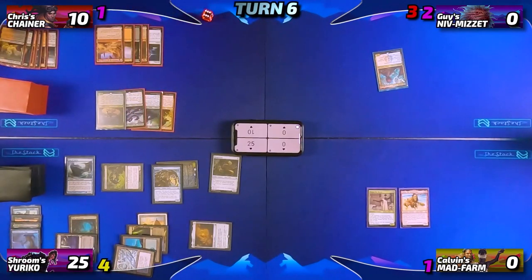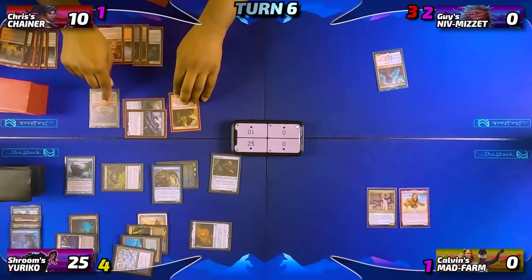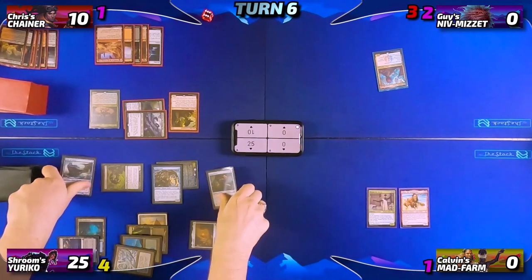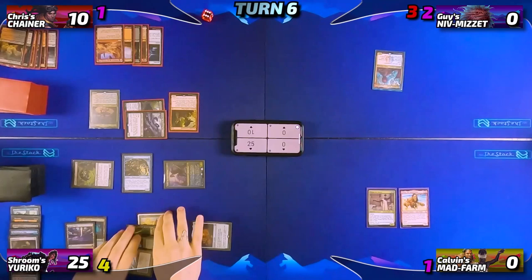Chris untaps, draws his card for turn, and heads straight into combat — attacking Neon with his Dragon and his Plague Crafter. Neon blocks both of them with his Sage and Gingerbrute. Chris has no further action and passes the turn to Neon saying 'do your worst.'